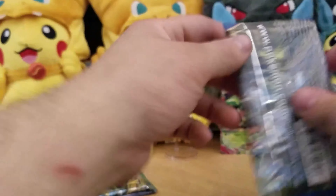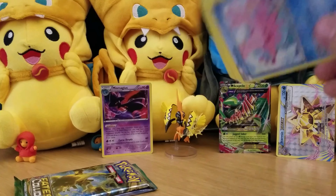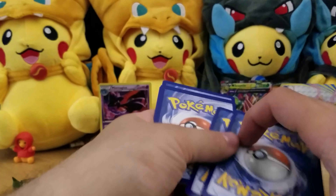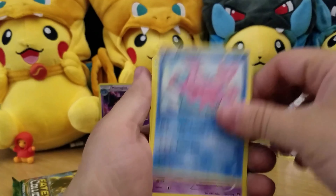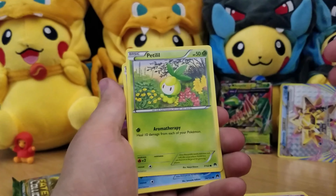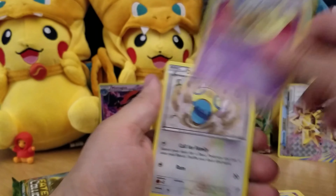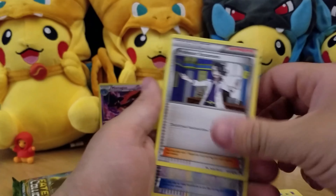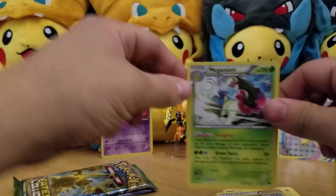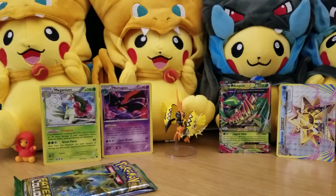Three packs left. Corsola, Shrelp, Petel, Froakie, Electabuzz, Dewblade, Dunsparce, Professor Sycamore, Pokemon Catcher, and a Hollow Magneum. Really sweet — two Hollows and two Ultra Rares. And two packs left.